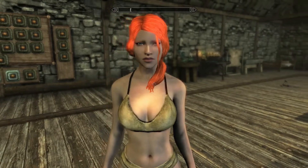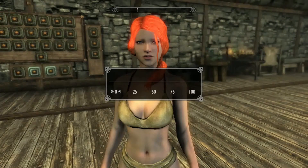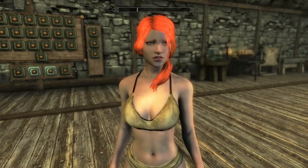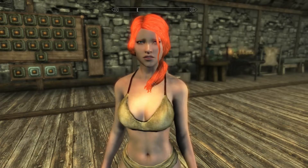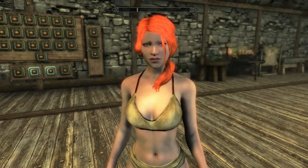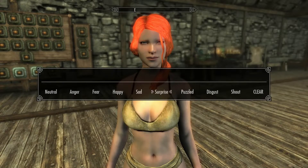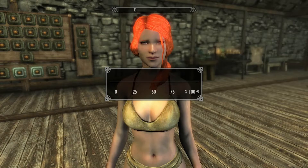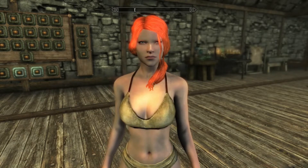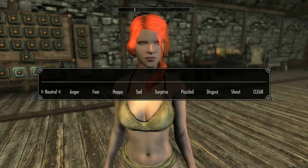Fear — what does it look like? It kind of does look like fear if you've ever seen it in movies and stuff. Yeah, I can see it. It's like they're backing away. Happy — it looks like an evil happy, like you're going 'mmm, gonna kill.' I don't know.